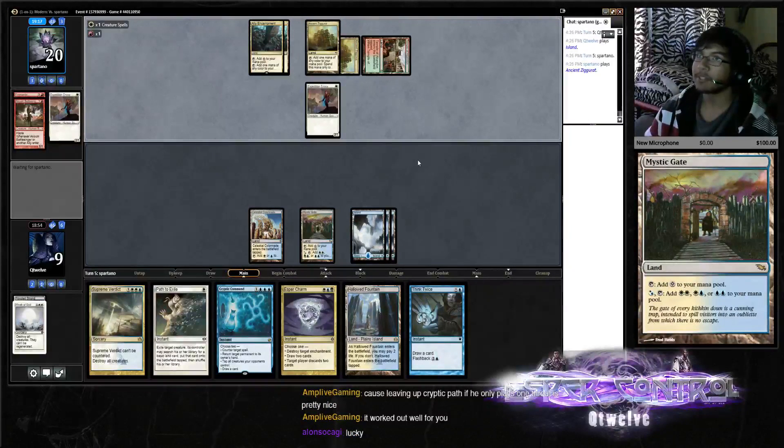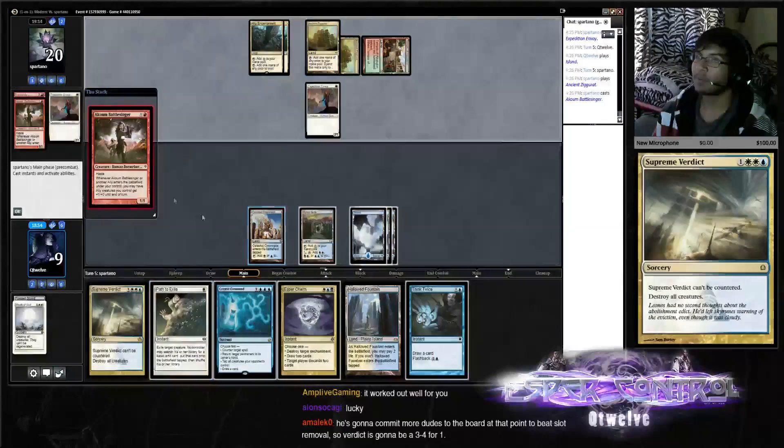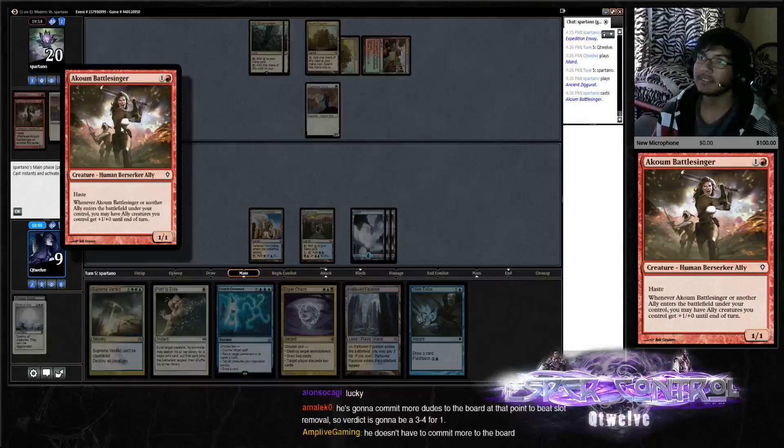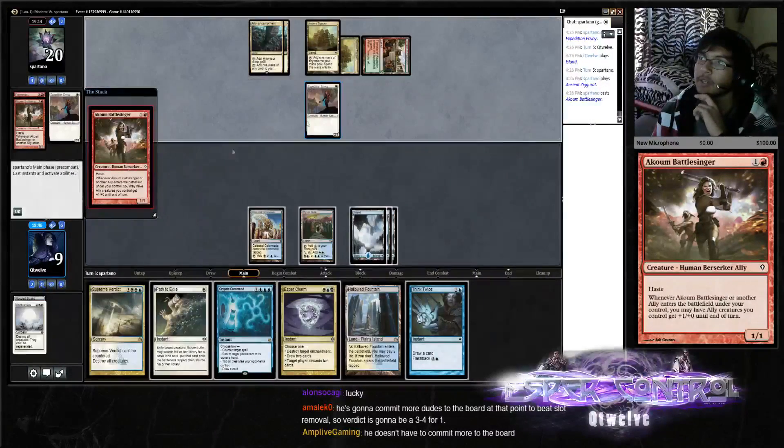We're getting really lucky. I'm telling you, the deck can operate super good — the pilot's just not playing very well right now. The pilot being me. Should we counter draw here, or counter tap here?